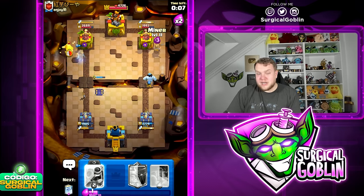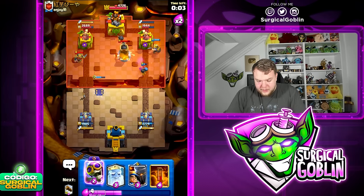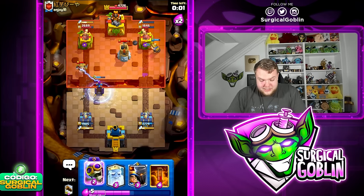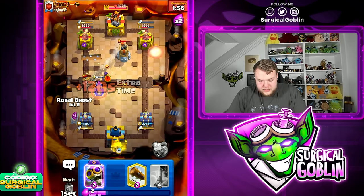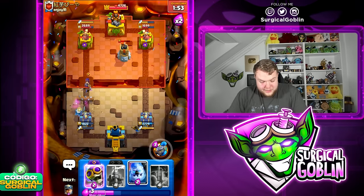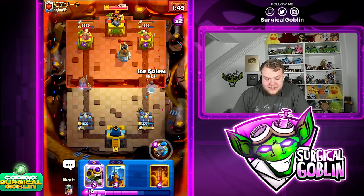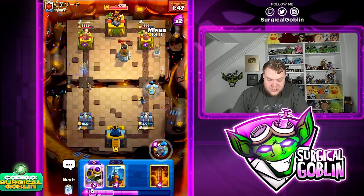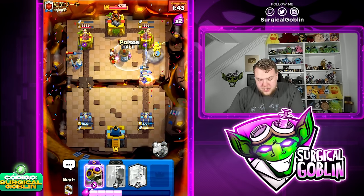We kill those Wall Breakers. Magic Archer gets a few shots on the tower. We keep pressure with Ice Column plus Miner straight to the tower. The Miner gets good chip damage, Dagger Duchess is out of ammo — awesome for us. Cycling another Little Prince. With Log I think we can negate most of the damage. Please tell me the Bomber doesn't connect to the tower somehow.